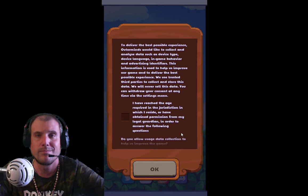To deliver the best possible experience, Outer Mines would like to collect and analyze data such as device type, device language, in-game behavior, and advertising identifiers. This information is used to help us improve our game and to deliver the best possible experience. We use trusted third parties to collect and store this data. We will never sell this data. You can withdraw your consent at any time via the settings menu.